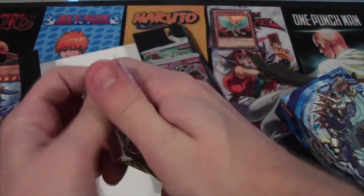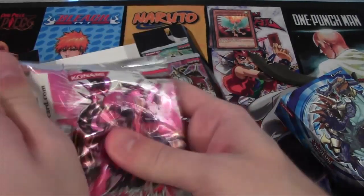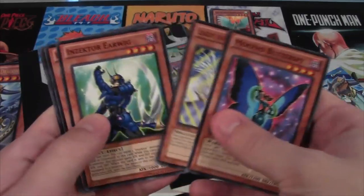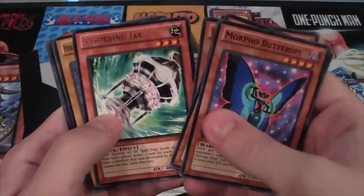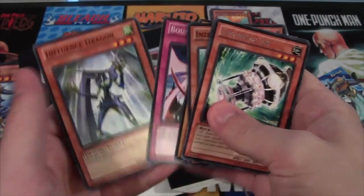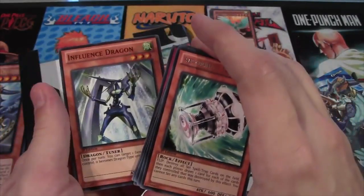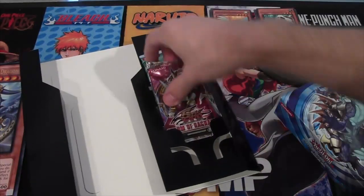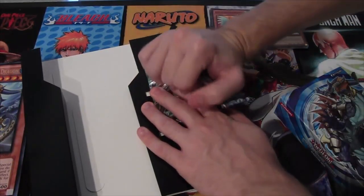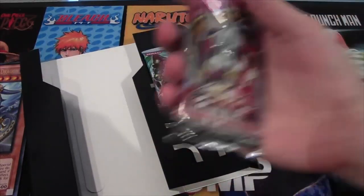Galactic Overlord. Butterspy, Lady of V. We have Absorbing Jar. I like Influence Dragon — it's pretty cool. It looks like a baby Stardust. I guess that's what it's supposed to be. I guess the Breeze Dragon is really the baby Stardust.